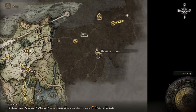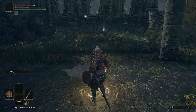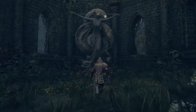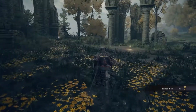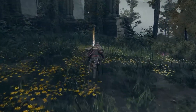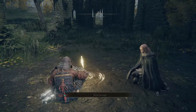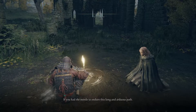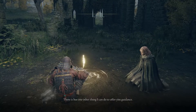Grab this grace site — right here at this church. Pretty much whenever you come across a church, there'll usually be a statue, and underneath the statue there's usually an item — and that item is usually a Sacred Tear. If you remember what we were explaining earlier, the Sacred Tear is going to increase the potency of our flask. We also just picked up a Physick — our Wondrous Physick — which is going to be a customizable potion that will allow us to do some really fun stuff that we'll explain later.